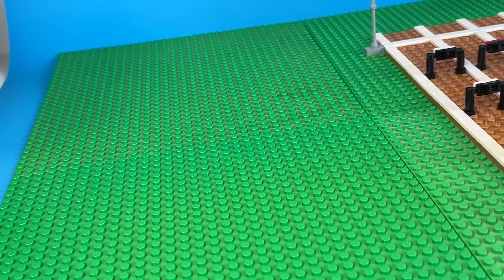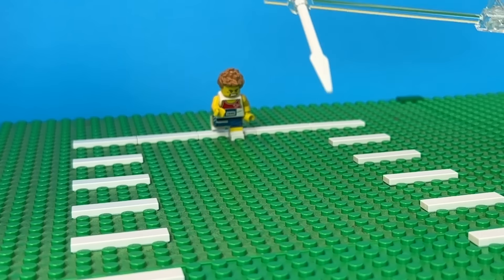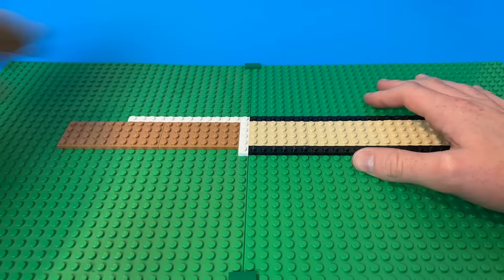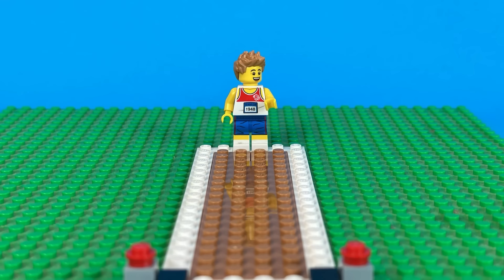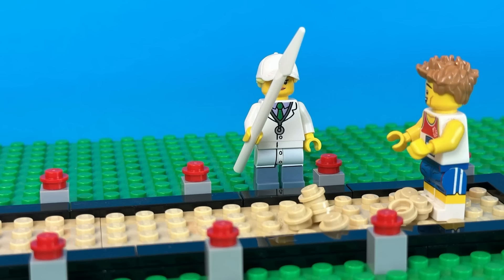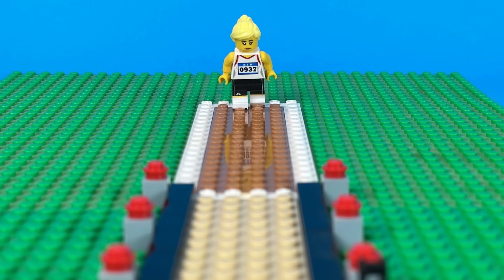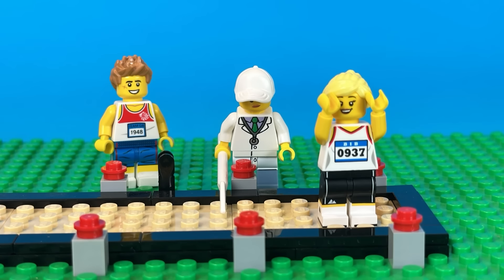Back to the athletics next, as we have some more events for Bricky to take part in, starting with javelin, then shot put. I then built this small sand pit for the long jump, with markers to see how far the athletes can make it. Bricky is up first, and taking a nice long run up, he jumps and makes it a pretty good distance. The referee marks where he lands. His opponent steps up, sprinting with determination, jumps, and flies past Bricky's record, leaving him only with a silver medal.